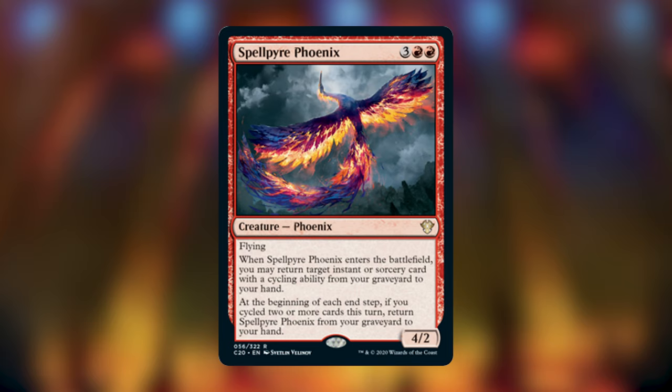Spellpyre Phoenix costs three red red — a 4/2 with flying. When it enters the battlefield, return target instant or sorcery with a cycling ability from your graveyard to your hand. At the beginning of each end step, if you cycled two or more cards this turn, return Spellpyre Phoenix from your graveyard to your hand. One problem with cycling is you sometimes cycle away cards that later become relevant. The Phoenix lets you safely cycle cards now and recover them later when they matter.